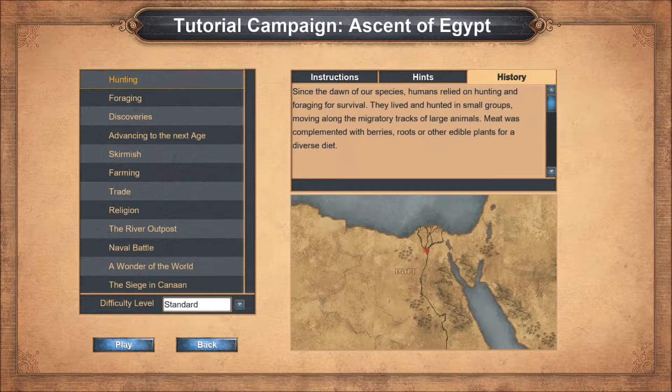History! Since the dawn of our species, humans relied on hunting and foraging for survival, living and hunting in small groups moving along the migratory tracks of large animals. Meat was complemented with berries, roots, or other edible plants for a diverse diet.